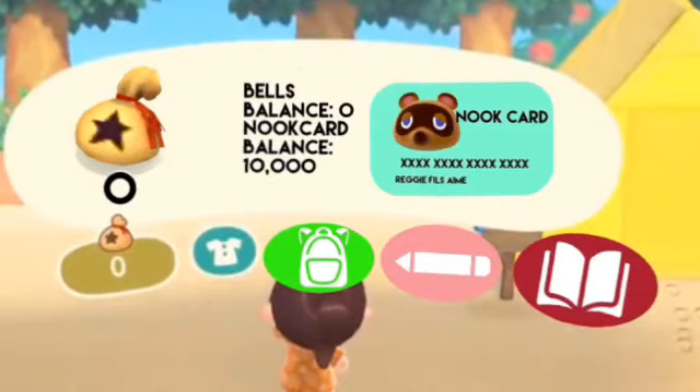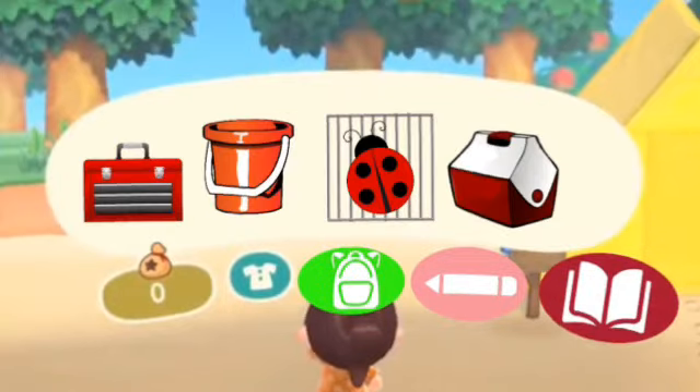If you click the bell icon, it takes you to your bell's balance. There's two separate balances this time. The bells — you could spend them in the shop. But if you want to spend bells on the Nook phone, the Nook card is required. I'll talk more about that later. And there's the containers, which are like four storage compartments: the toolbox, the bucket (like I mentioned last episode), a bug cage, and a food cooler. You could store your tools, your fish, your bugs, and your food.